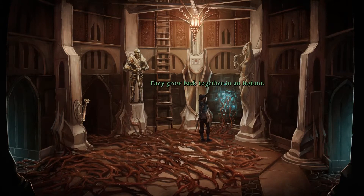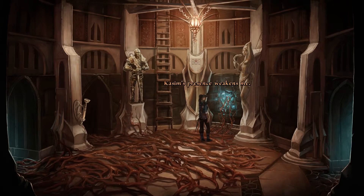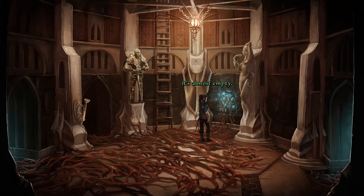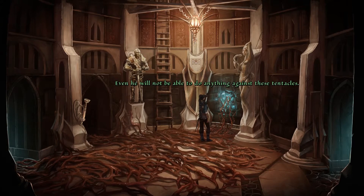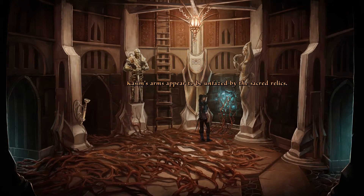There we go. They grow back together in an instant. Activate — it seems their presence weakens me. You must touch the crystal. You shouldn't get too close... okay, okay. How can we destroy these? That'll never work — well, you don't know that. Even he will... Be guard! Kazim's arms appear to be unfazed by the sacred relics.